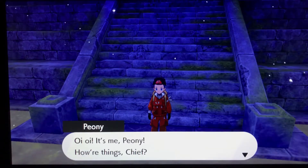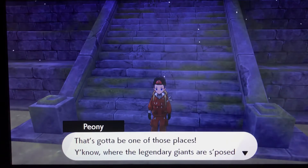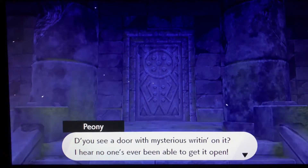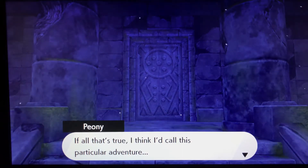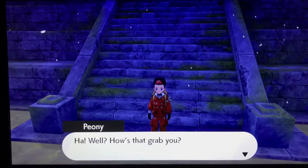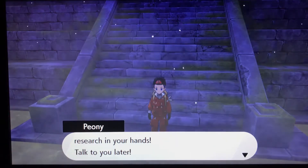Peony calls on the phone: 'It's me, Peony! How are things going, Chief? You found somewhere that looks Ruin-y? That's gonna be one of those places where the Legend of Giants are supposed to be. You see a door with mysterious writing on it — I hear no one's ever been able to get it open. I think I'd call this particular adventure: The Terrible Titans Lurking Locked Away. Right then Chief, I eagerly leave the rest of this research in your hands. Talk to you later!'